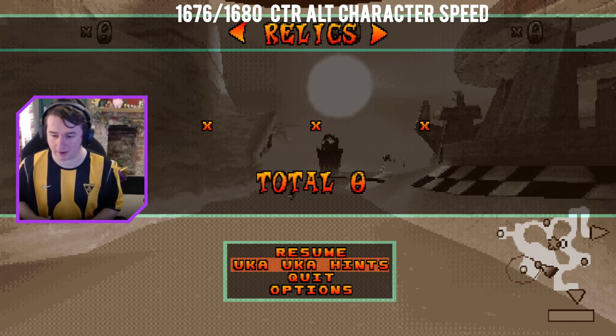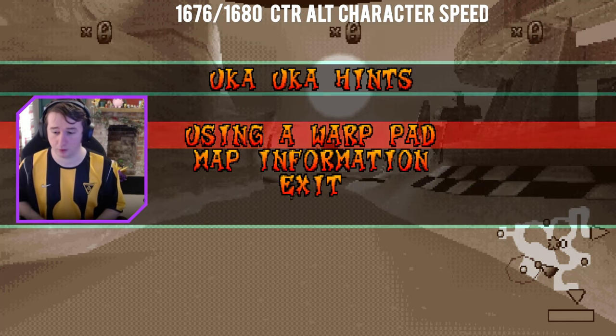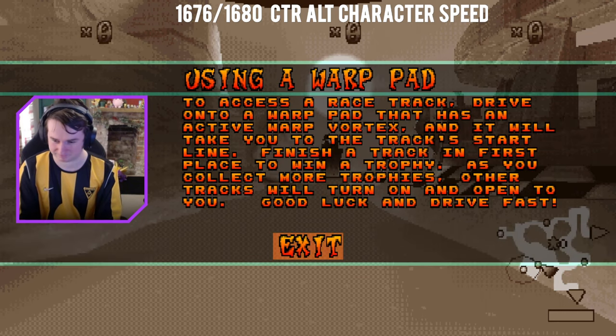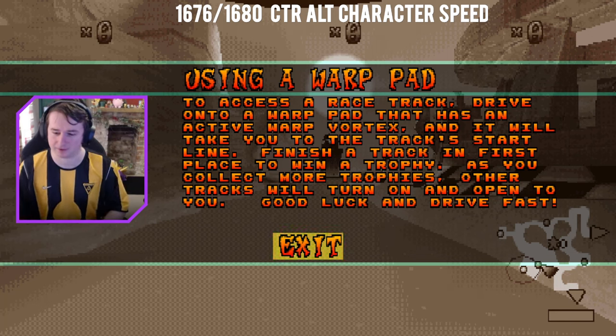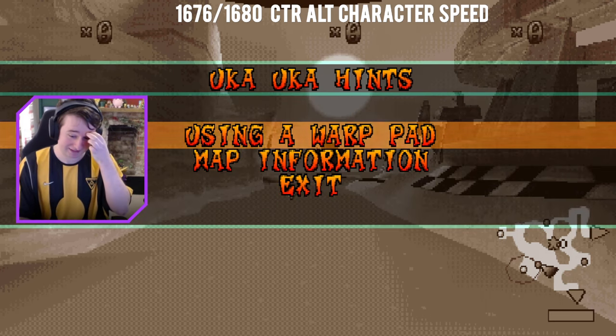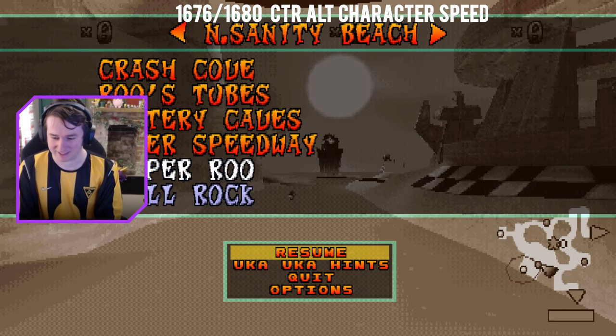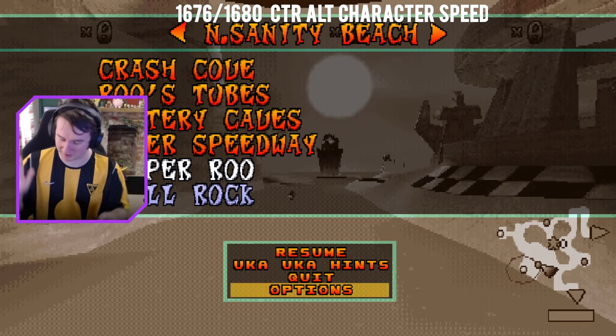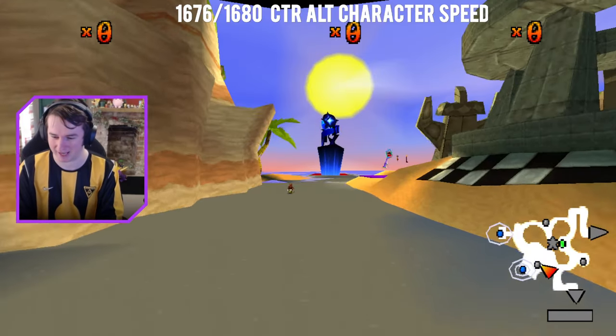Another thing about adventure mode that's different: Uka hints work. He's not appearing on the left yet, but there's the text — it's all there, it all works. I dread to think how many hours of work this took, but they're there. They're 70% through. The options menu does crash, so I can't click the options menu yet, admittedly.